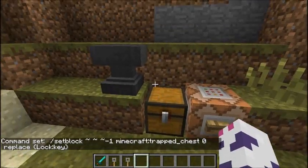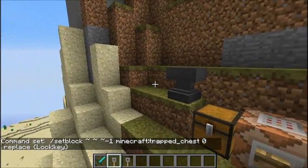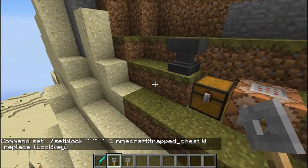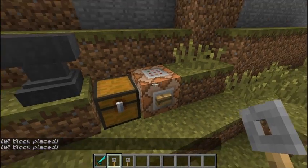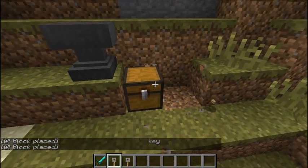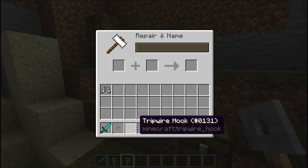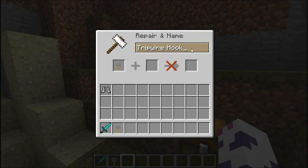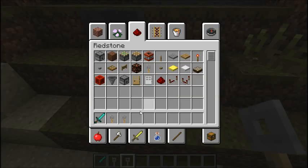So to unlock this, I need an item that's been renamed to 'key.' I've just got a tripwire hook here named 'key' — I can open it. It's not just any tripwire hook; I can name anything 'key,' but I'm using this because it looks kind of like a key in the chest.